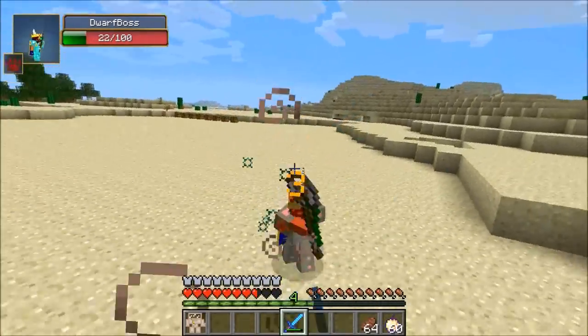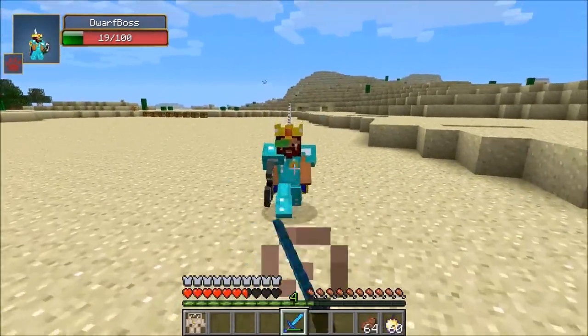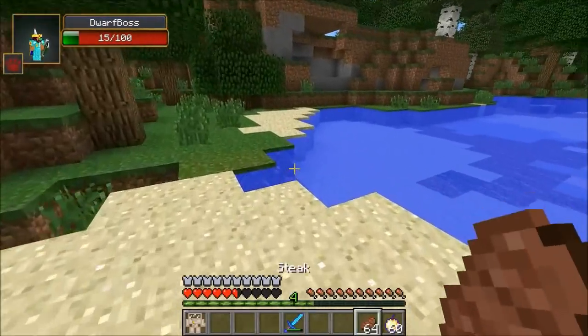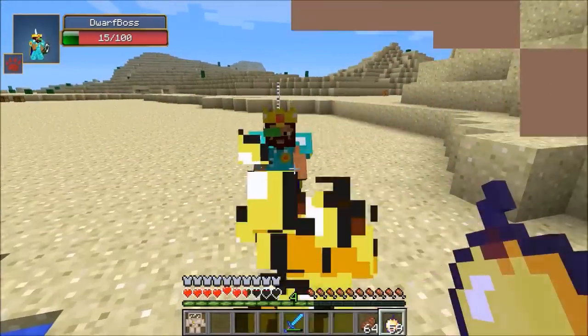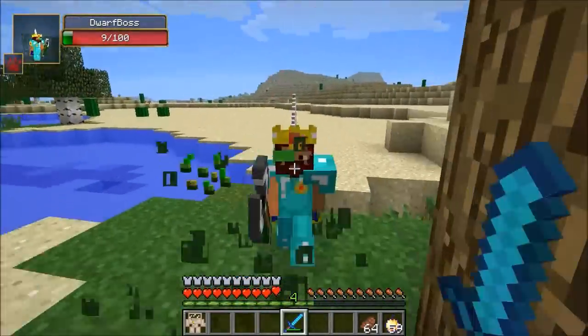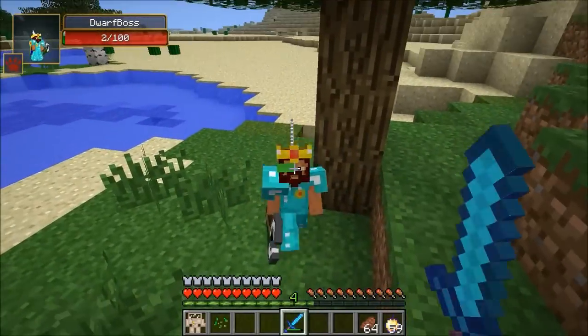Come on, bro, fight me like a man. You don't need potions. So it gives him 20 health and you're probably gonna want to try to kill him before he can actually do that. He does hit like a freaking truck. Almost got him down — he's not gonna drink another potion, you can only do it once. And he's dead.